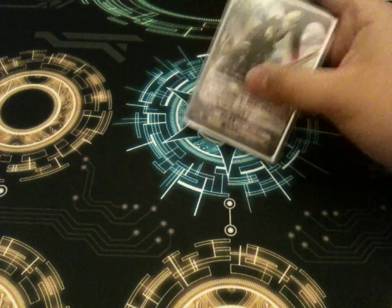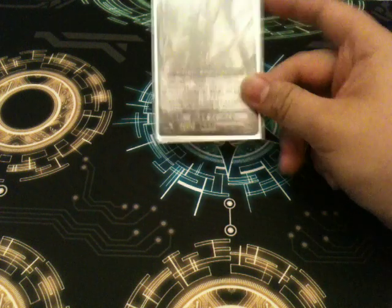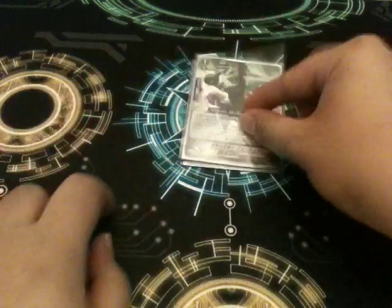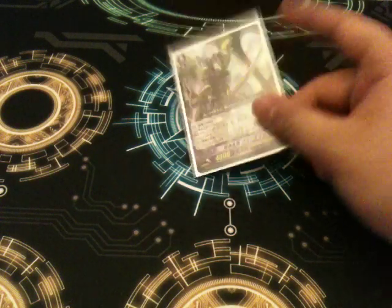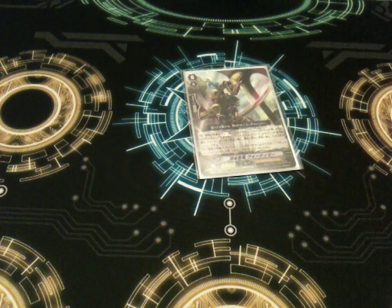On to the starting Vanguard: Black Dragon Whelp Vortimer. When you ride level 1 Vortimer over him, he will look at the top 7 cards, and then you select either Black Knight Vortimer or Spectral Duke Dragon, and add it to your hand. That's a pretty basic ride chain for the newer cards.